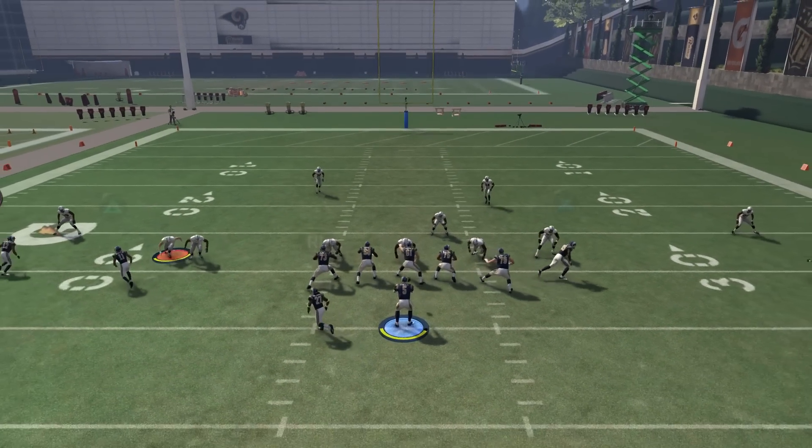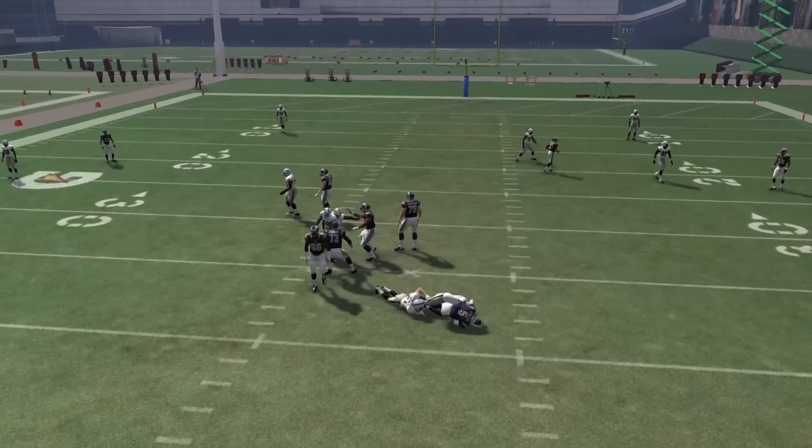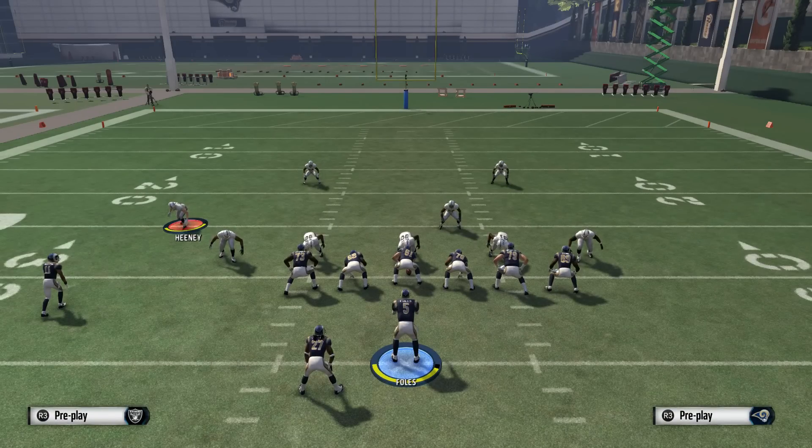So here we go — with the snap of the ball the blitz comes in and Heaney comes in untouched. It came in a little slow, but think about in MUT: you put in a guy with a little bit higher speed, like maybe a Jadeveon Clowney out there, or Anthony Barr — a high-speed, good pursuit guy — you bring him in and you send the heat.